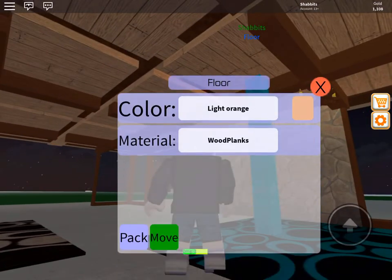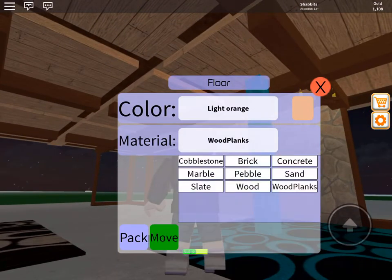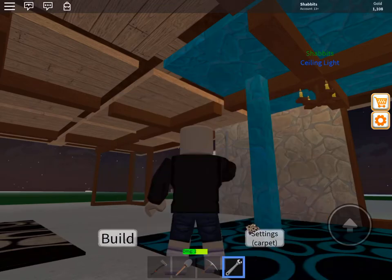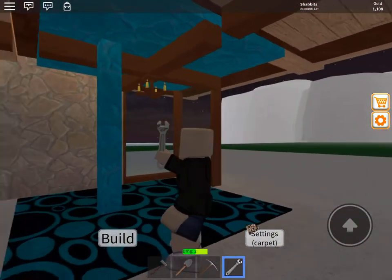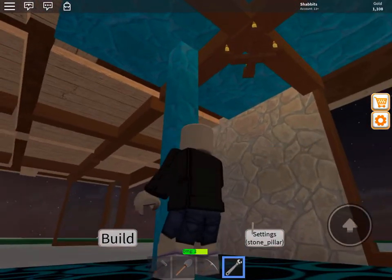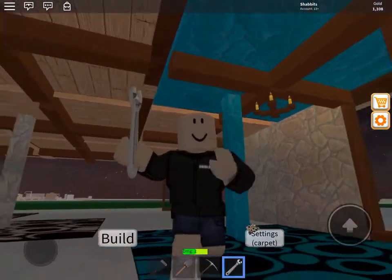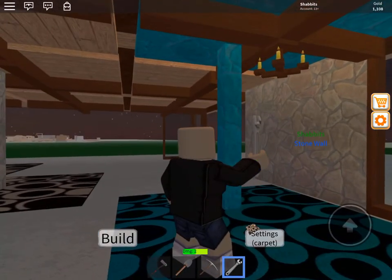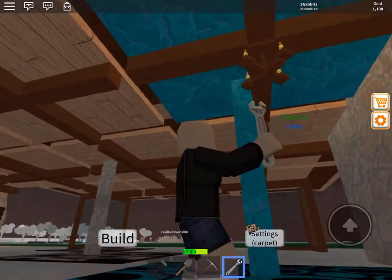These were blue as well. The wood planks I changed to the same thing, and that one to cyan — that was my water color, I decided. So there's my water pool from the ground, and it feeds up into the tree area. That's my roleplay excuse for what I built.